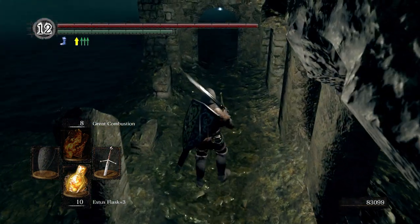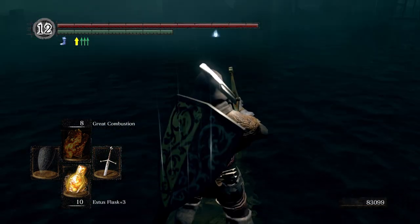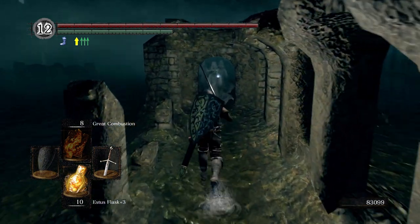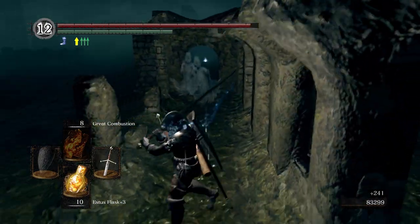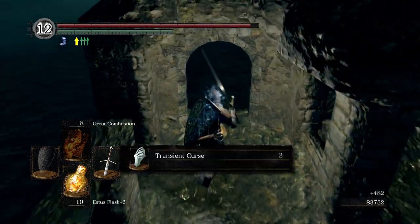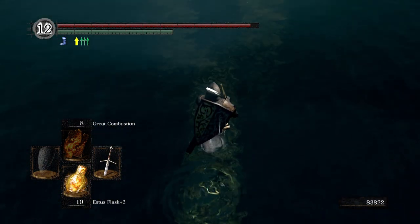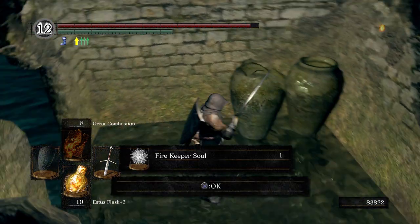Right here is a narrow pathway. Be very careful. What I like to do is step out here just a little ways so that the ghosts aggro, and then let them path over here so we don't have to fight them on that narrow piece. One already dropped the Transient Curse. There's two of them. You can kind of see this narrow pathway — be very careful, don't fall off.